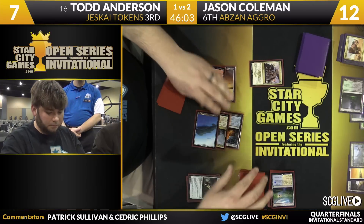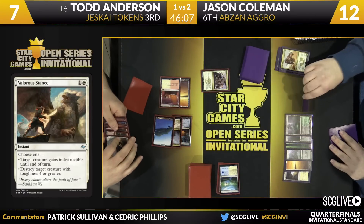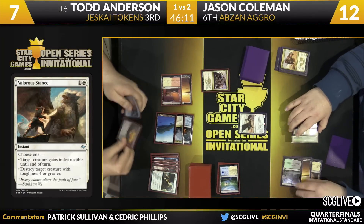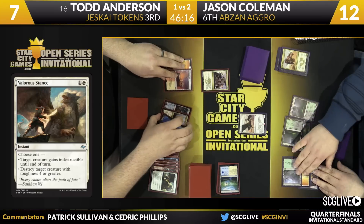See if there will be a follow-up play for Todd — it'll be a copy of Jeskai Ascendancy. He'll pass the turn back over to Jason. It's a good turn there for Todd. See if Jason can keep up. Wingmate Roc in the air isn't too bad — Todd does have that checked right now with his copy of Stoke the Flames in hand.